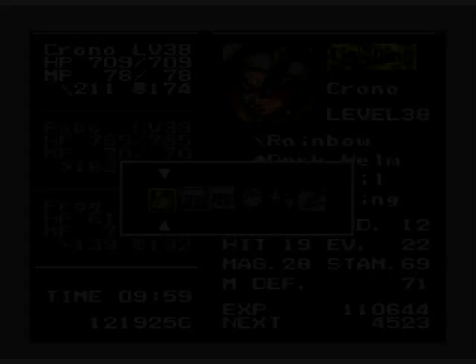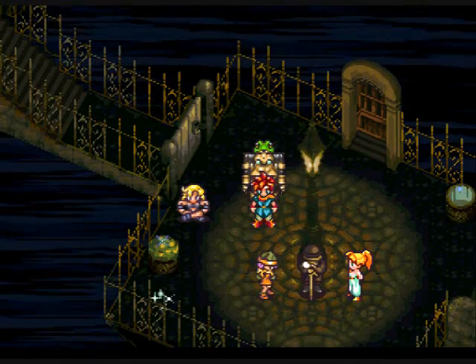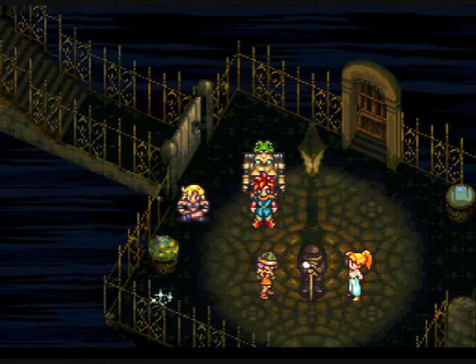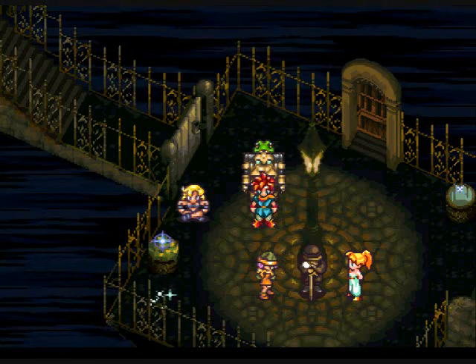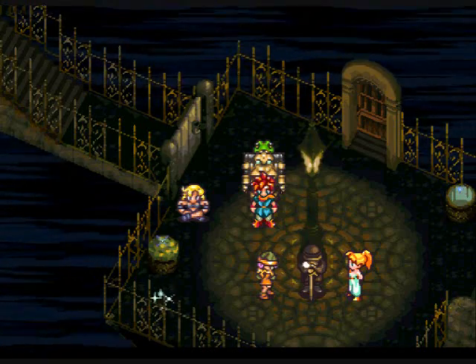I wanna use that tab and fix my party and equipment. Actually, you guys don't need to watch that, so I'm gonna fix it afterwards. Thanks for watching, hope you liked the video. I'm just gonna switch my equipment back the way it was and use that magic tab on Robo to increase the ceiling. Thanks for watching, see you next time.